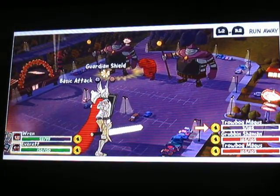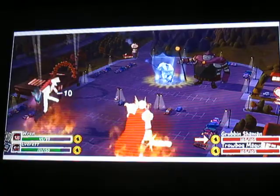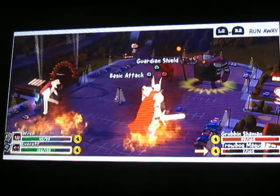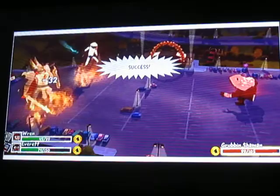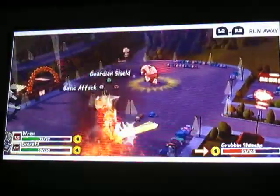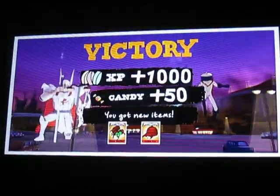Now we're fighting Troll Bugs as well as Grubbins. He just gives himself a shield. I'll show you Meteor Avalanche — it's not that great. It looks kind of cool, it looks like it could do a lot of damage, but it did do quite a bit to that Magus. He increases his health again. And when the area has fire on me, I burn longer than they do when I burn them.